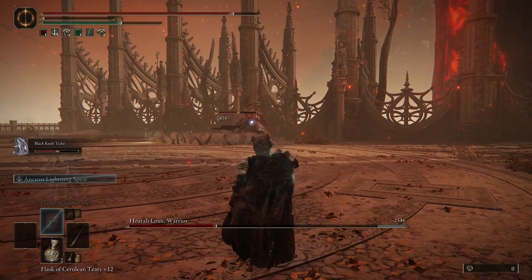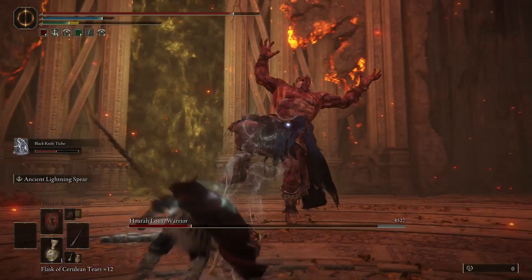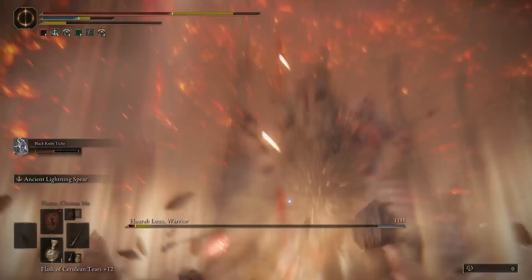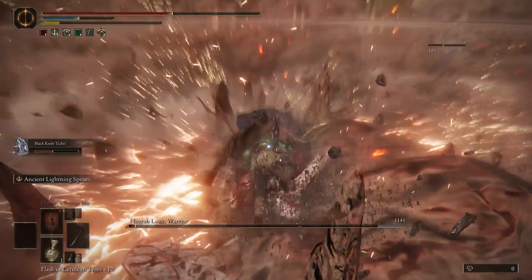Your summon can keep him busy, and as the summon keeps him occupied, just kind of run away from him and do some ranged attacks. Here's a stomp — wait for it and jump right over that, then shoot him with the spear.